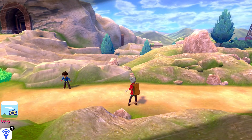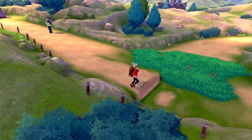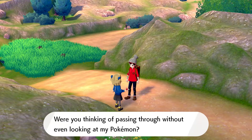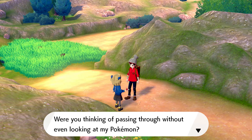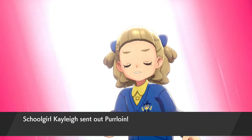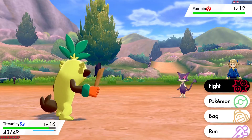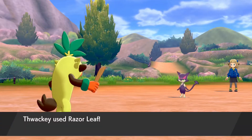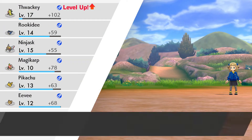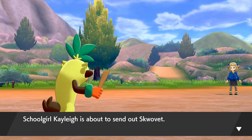There's another trainer down here and I'm not sure which way is right. Let's go here. 'Were you thinking of passing through without looking at my Pokemon?' The schoolgirl's mad — it's Schoolgirl Kaylee. She has a Gossifleur — it's wacky. Hit her with your stick. It's pretty easy to level up here because you have EXP share, so I don't have to do much.